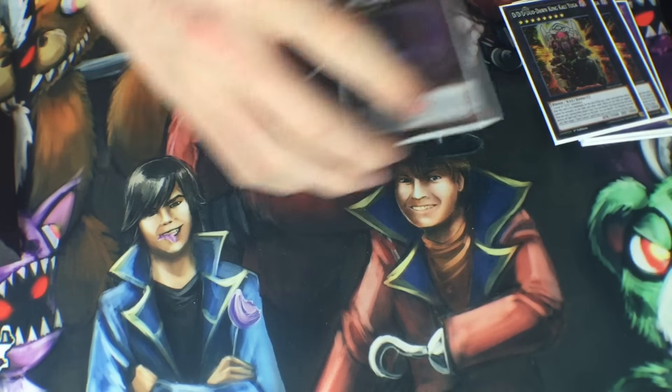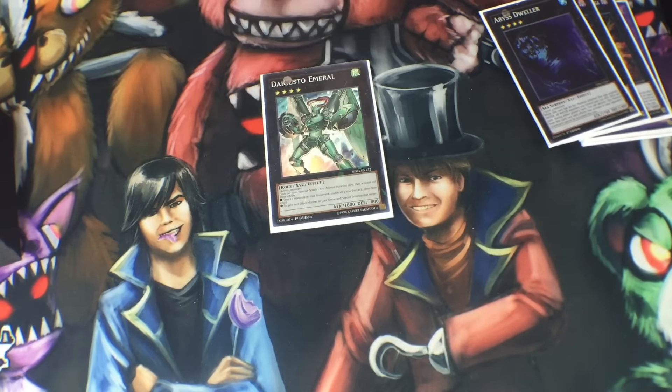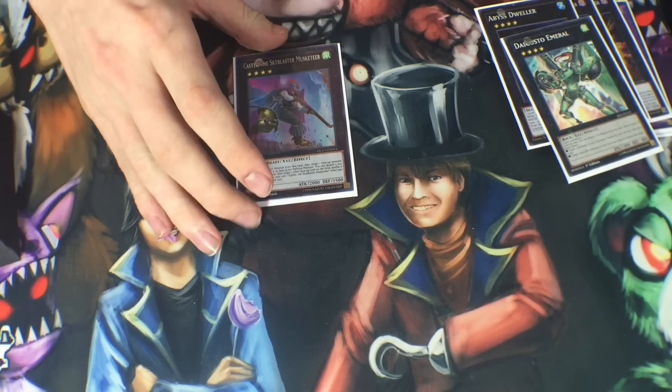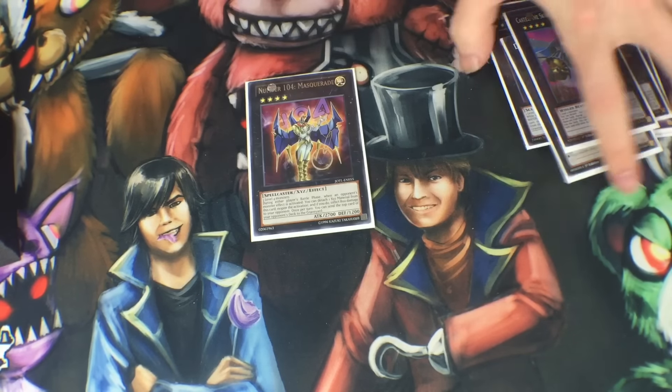Rounding out the extra deck: one Dweller, one Emerald, one Castel, and one Masquerade.